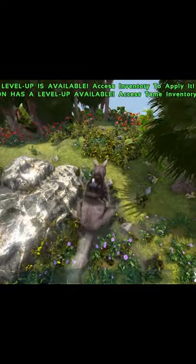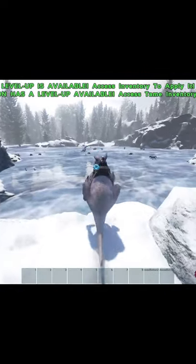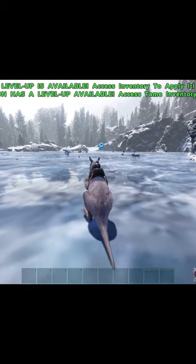One thing I like to do to easily transfer out is simply head over to Arctic North and by using the Procoptodon's hopping ability, although it may be encumbered, you'll still be able to move and transfer out.